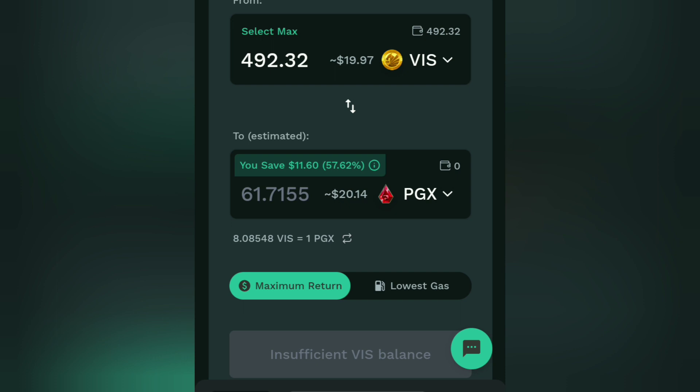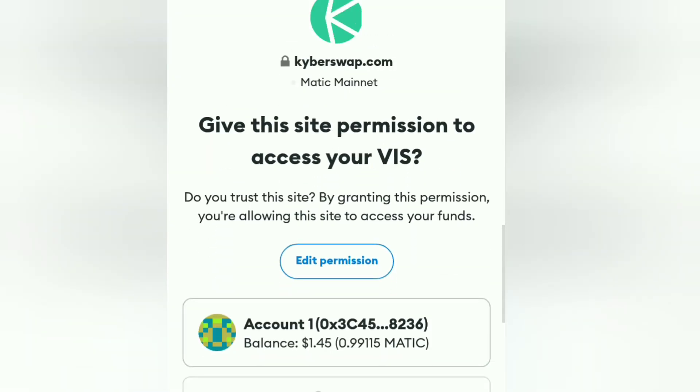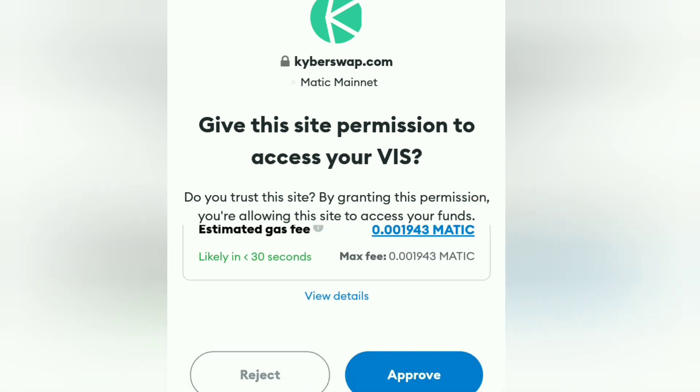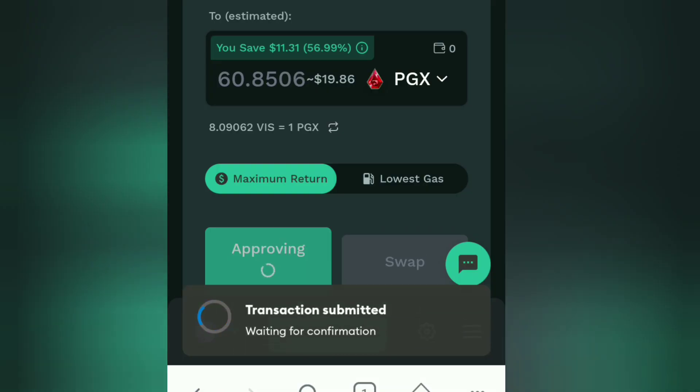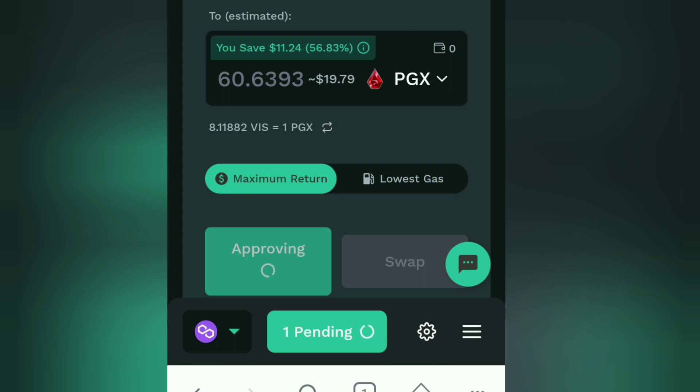Okay, maximum return: 71. Approve VIS. Give this site permission to access your VIS. Approve — by granting permission, the estimated gas fee is 0.0019 MATIC. Approve. Gas fees have increased in just a few minutes. Transaction submitted — pending. If you want to swap, you have to access KyberSwap or QuickSwap through your MetaMask browser.